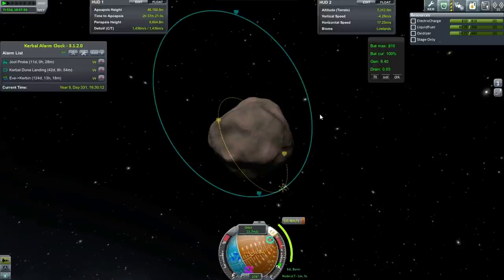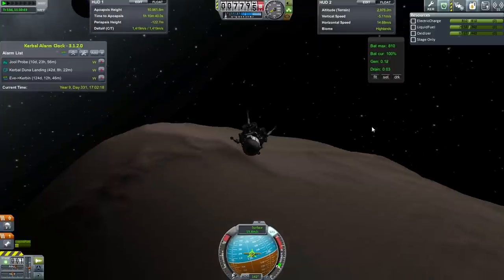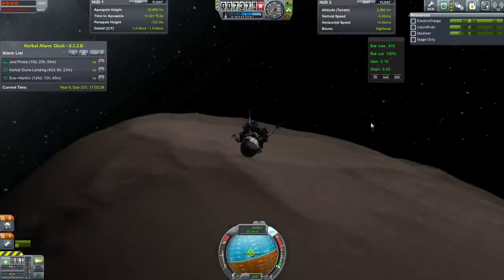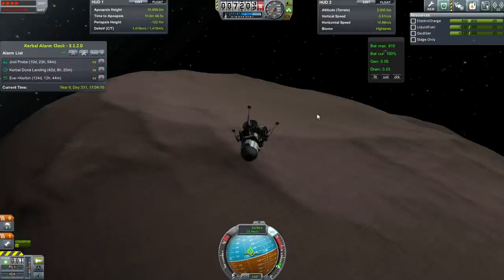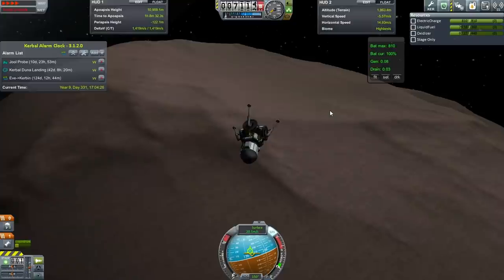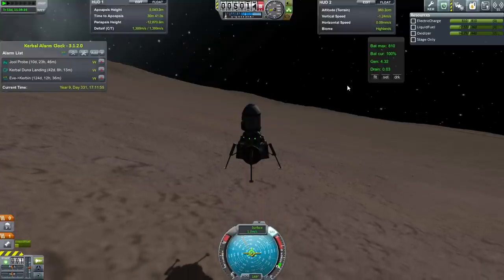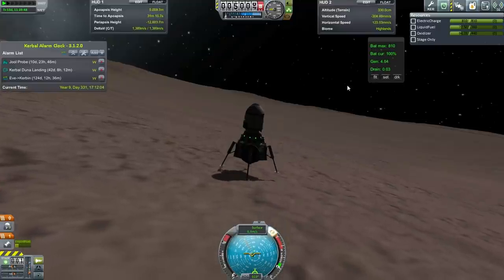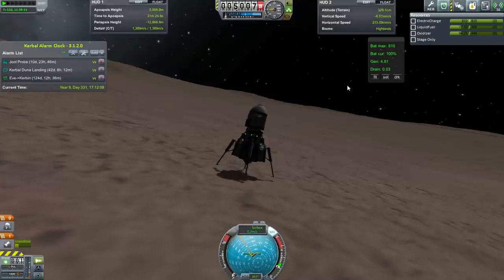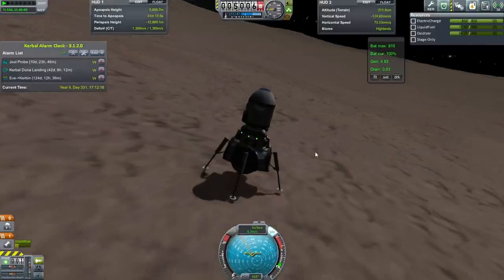Terrain looks to be 3,000 meters, so we've still got plenty of height. Physical time warp time. This plateau looks pretty good — I think it'd be a good idea to land here. Seems like a natural sort of landing spot. Less than 10 seconds. No bounce... wait, there is a bounce — a bit of a bounce. Did I count as landing? Well, I counted as landing. But are we on the surface so we can do the experiments?